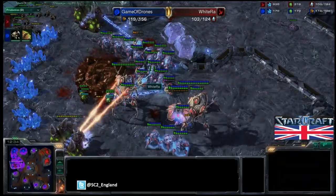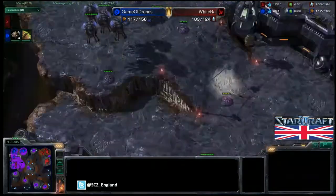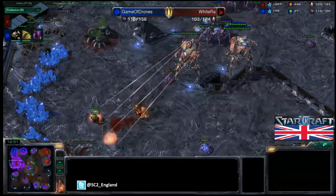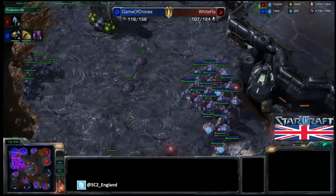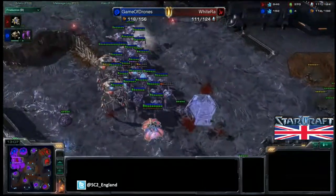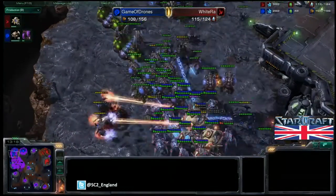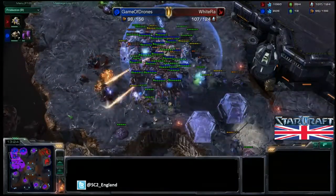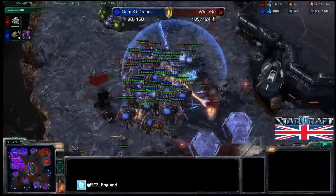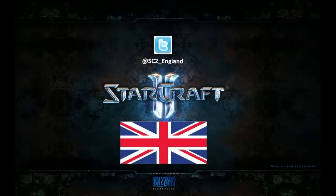A second Colossus is coming into the game, more stalkers being warped in — just so many units for White Ra. TLO has only a couple of roaches on the field. The sentries are running low on energy so White Ra has used most of his forcefields. A drone is burrowing — good move. One Colossus does go down, but the second is still up. TLO chooses to GG, so White Ra takes that game — another great two-base quick Colossus warp prism push, which really has been effective against TLO and won him the first game as well.